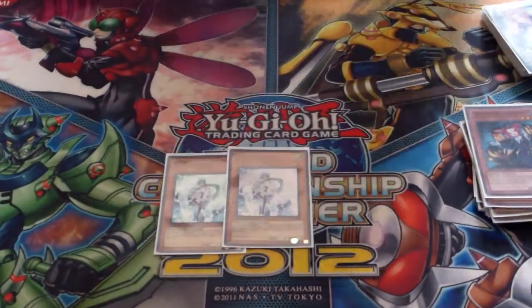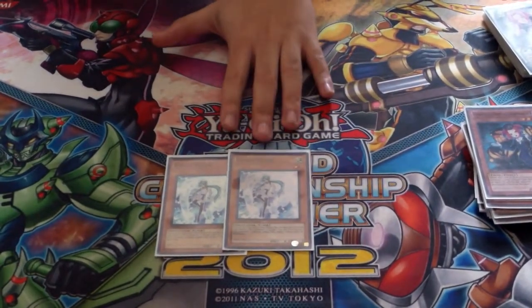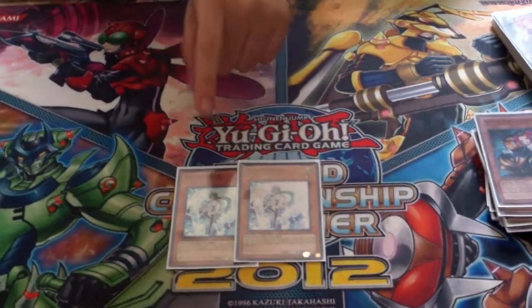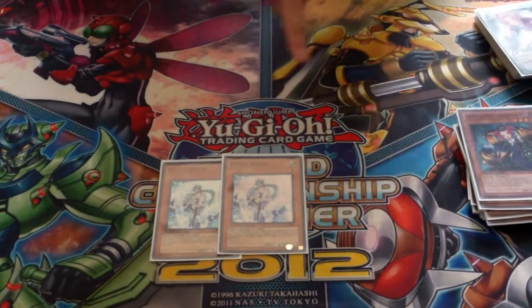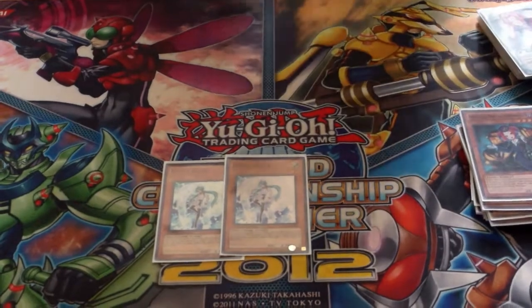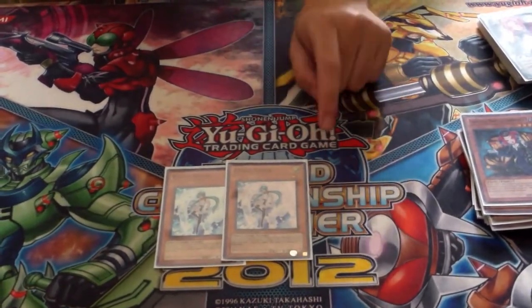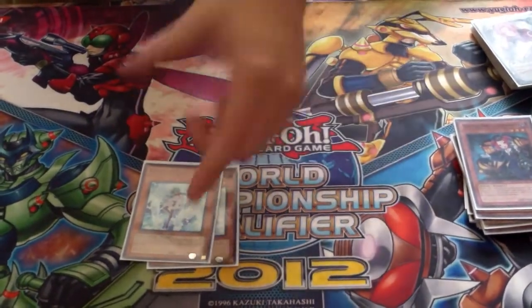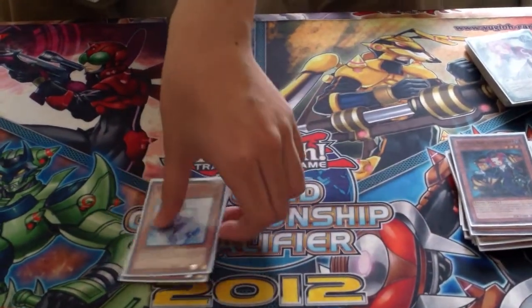I run two Effect Veiler. This card is very good against Mermail because there are a lot of Mermail players who like to OTK using Diva's effect to summon Marksman, and if Marksman attacks they summon Dragoons to push for the OTK. So you Veiler the Diva and they cannot go for the OTK — they're left with a weak Diva on the field. It's just a generally good card against Mermail because you can also Veiler Spearfish Mermail Abyssmegalo and they cannot get a search.